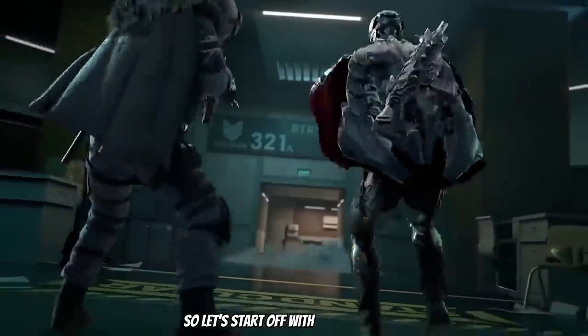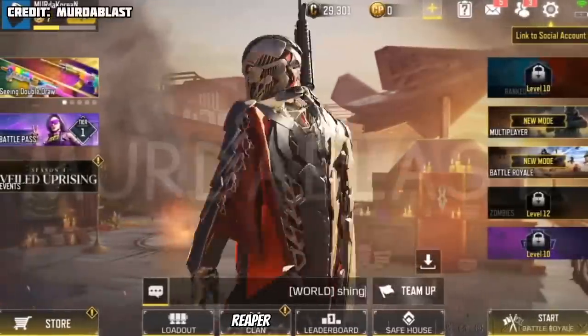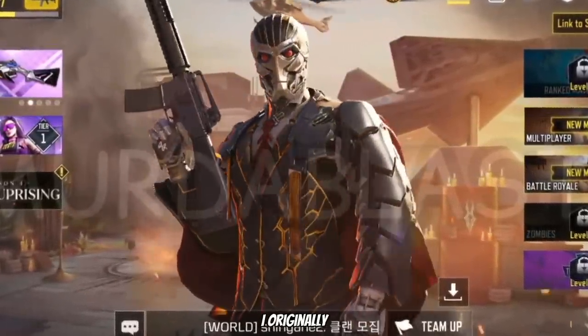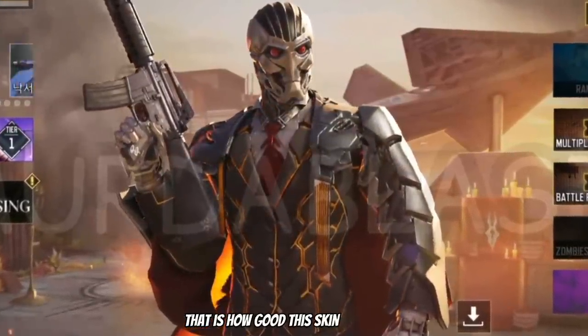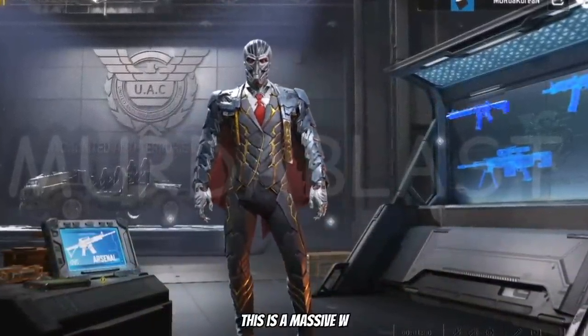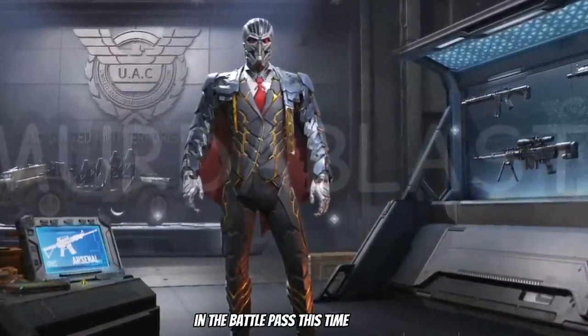Starting with the characters, my favorite has got to be Reaper Styled Assassin. Like I said in my previous video, I originally thought this was going to be an unlucky draw — that is how good this skin actually is. In my opinion this is a massive W and I would say this is the best character in the battle pass this time around.